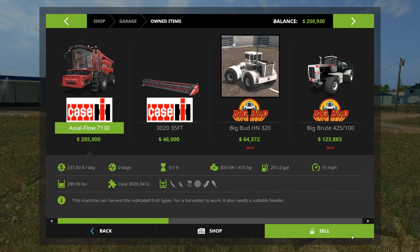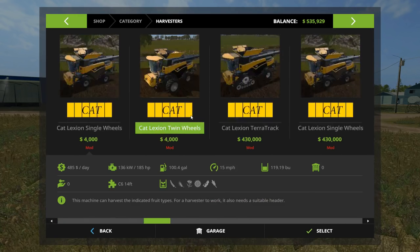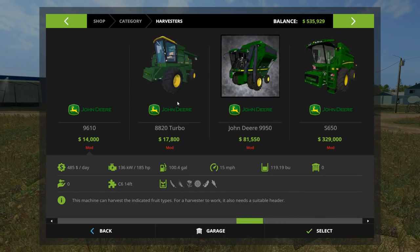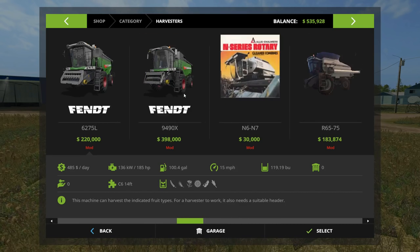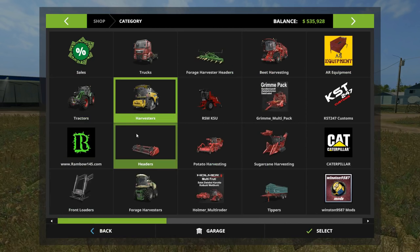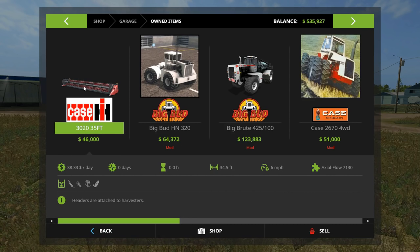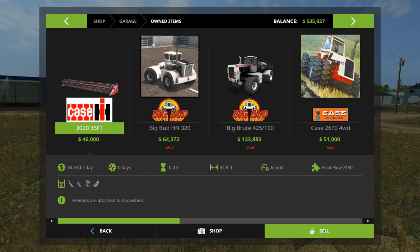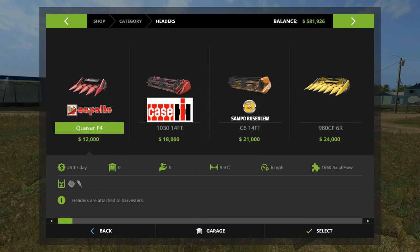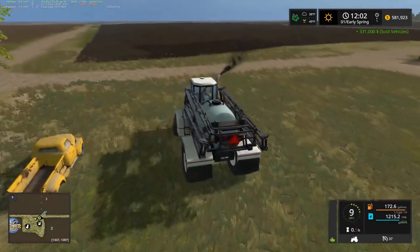Let's change out our combine - we'll sell the current one first. I'm not going to bother taking it down to the shop. Over to combines - there is a Case combine, the 240 I believe. I thought we'd give it a try - with the size of this map I don't want to start with a small combine. We've got $581,000 now. I also forgot to activate the unit convert mod and deactivated the handbrake mod while I was in there.